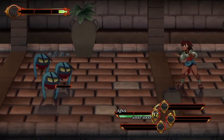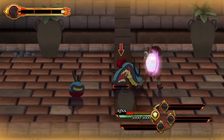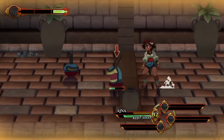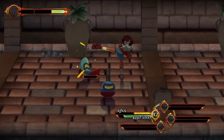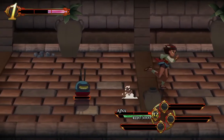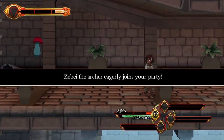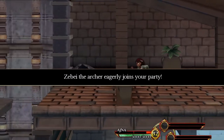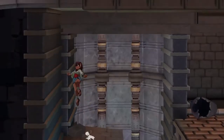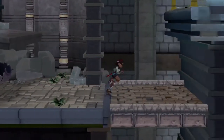Oh, very nice! So it looks like the different attacks have different looks. The up attack is more helpful if there's multiple enemies. I don't know if they have different strengths — like, is the up attack weaker but it can hit multiple? I have no idea.